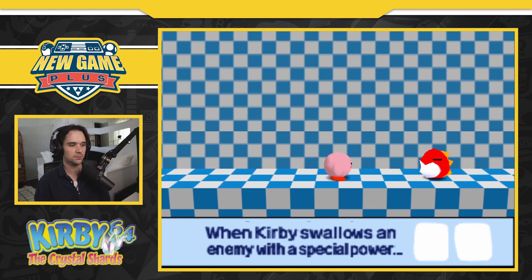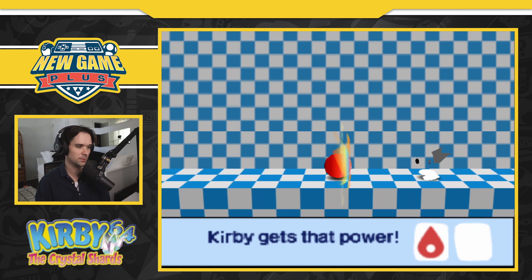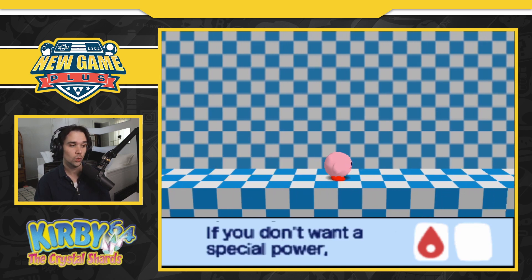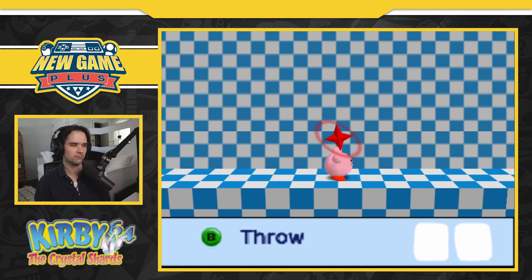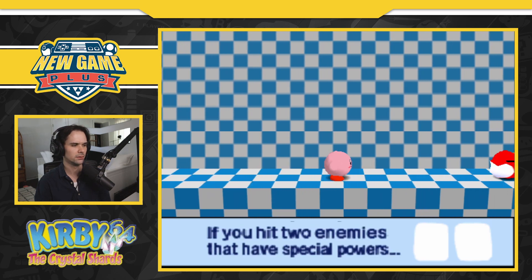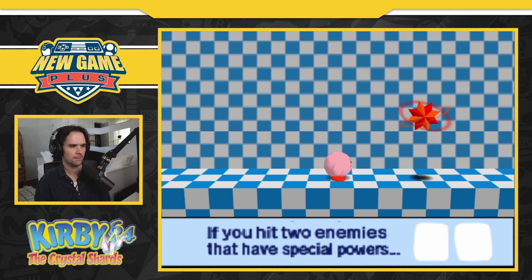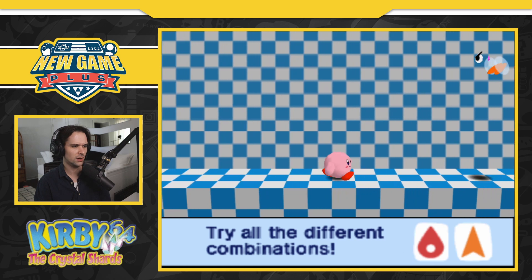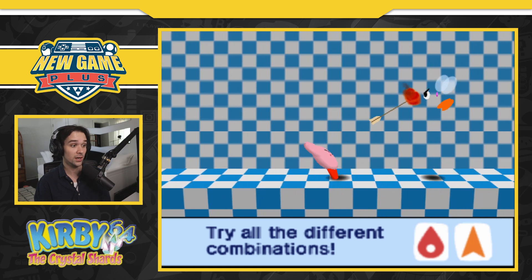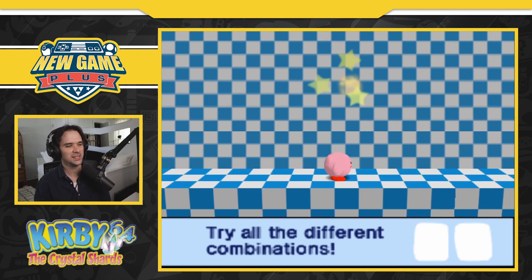Enemy with special power — presumably I will breathe fire after swallowing this enemy. By the way, I'm not doing anything right now, the game's doing that for me. If you don't want that special power, L, R, B to throw. If you hit two enemies that have special powers, you'll get a power combo — interesting, good to know. Let's see what this does — okay, that's a fire arrow! That was cute. Why isn't this game talked about more?